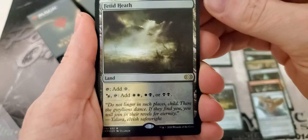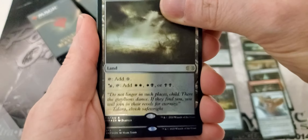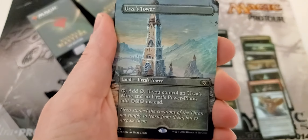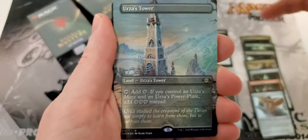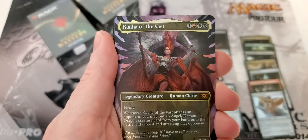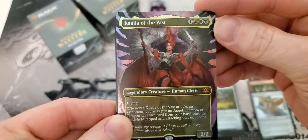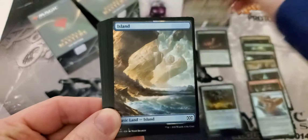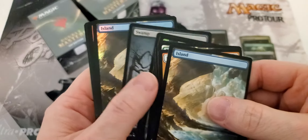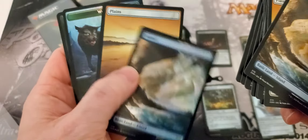All right guys, so here we go on to the full art ones. Urza's Tower — come on, give me a mythic, one time! Kali of the Vast — that might be worth a little something, that could be a good pull, we hope. Take a quick thumb through looking for foils.